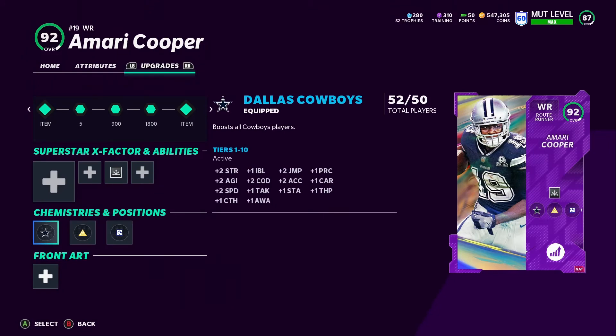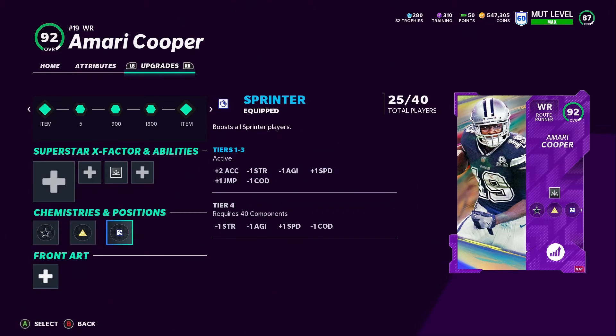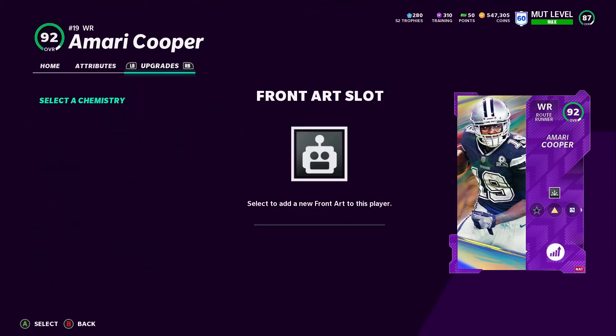We got 52 out of 50 Cowboy components, Go Deep at 24 out of 50 — we're gonna work on that. Sprinter we got 25 out of 40. All you need is 15 components of sprinter to get plus-one speed, but for plus-two speed you need 40 components, which is why we maxed out on sprinter. It takes too many elite players — we only have 25 we could put sprinter on.